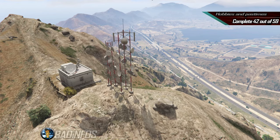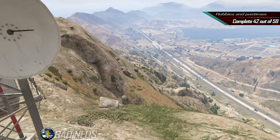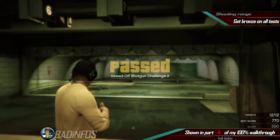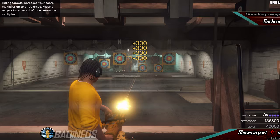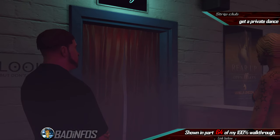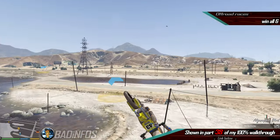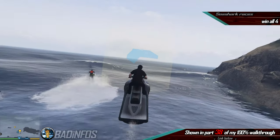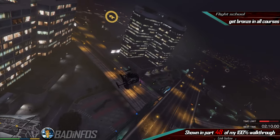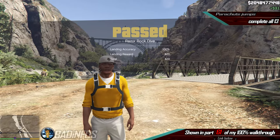Number two: hobbies and pastimes. We have 59 of them but for 100% you need to complete 42. They are: complete all ammunition challenges — 46 gun classes for the Los Santos gun club, getting a bronze medal with each weapon in each class is enough, and only one character is required. You have to win a game of golf, win a game of tennis, and win a game of darts. Get a private dance at the strip club. Win all 3 triathlons, win all 5 races, win all 6 off-road races, win all 4 sea shark races. Complete all 12 flight school courses with at least a bronze medal — gold is not necessary, and only one character is required. And lastly, complete all parachute jumps on the map; the landing accuracy can be any number as long as you land properly.